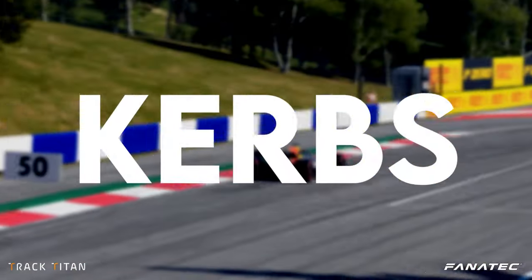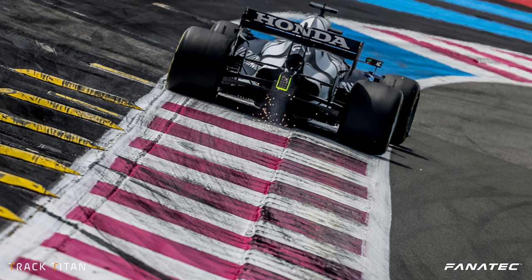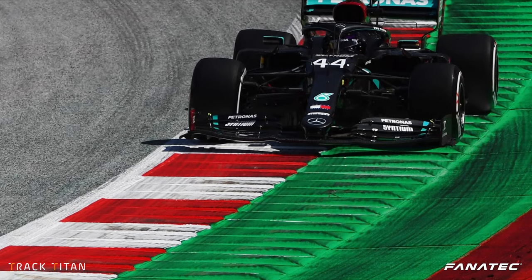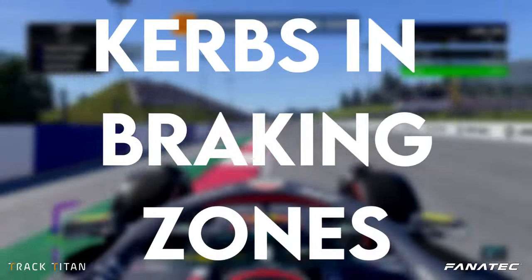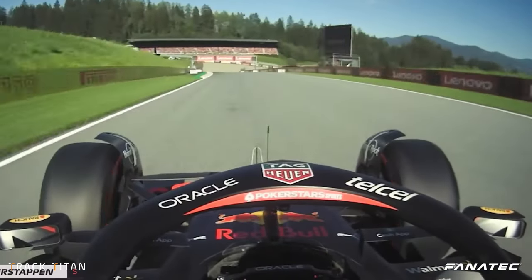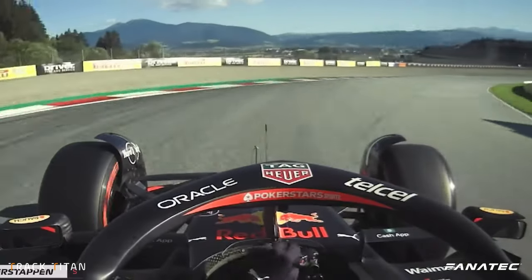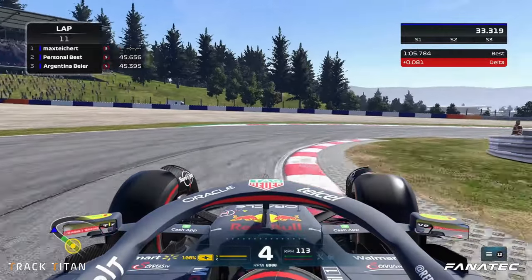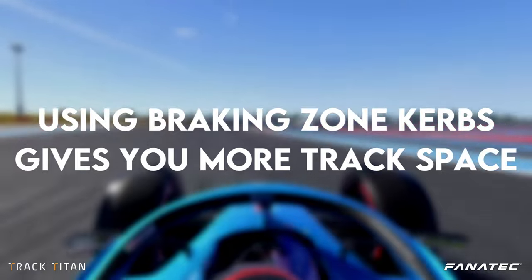Let's start out with curbs. These red and white beauties are there to mark the edges of the racetrack. In real life they bring some disadvantages with them to discourage the drivers from using them too much. In F122 it's a whole different story. When we take a look at the curbs in the braking zones, we see that real drivers don't really brake on them, as these curbs will lengthen their braking zones quite significantly. But in the game it almost has no effect on your braking distance, and they even give you the advantage of having more track space when you use them correctly.